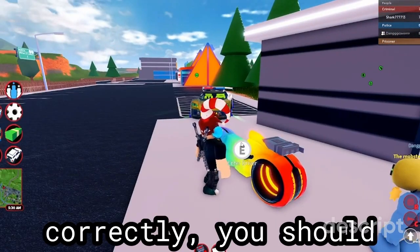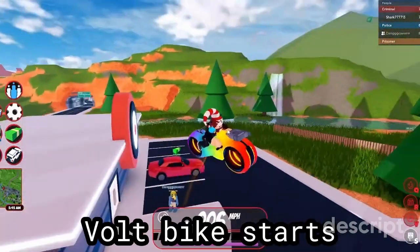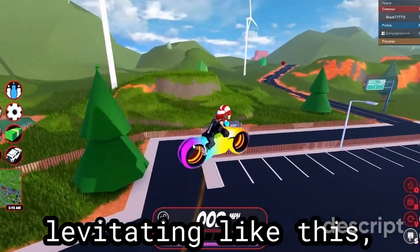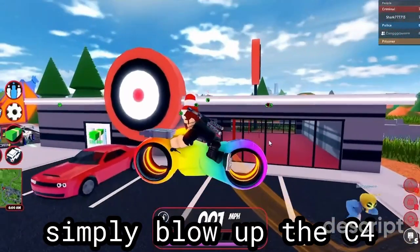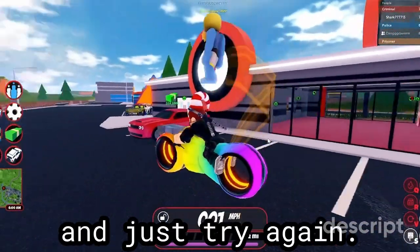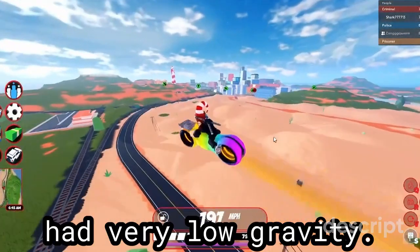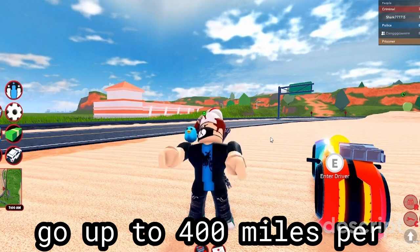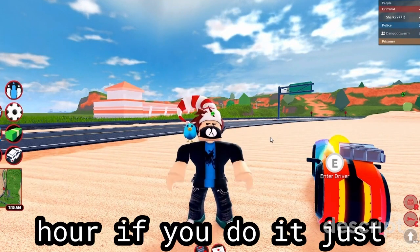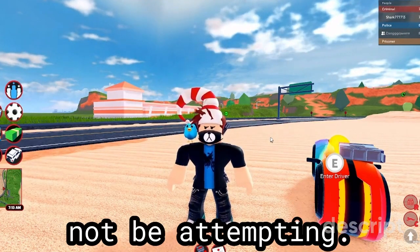If you did this correctly, you should hop on your vault bike, and if your vault bike starts levitating like this, you did it correctly. If that didn't happen, simply blow up the C4 and just try again. Now you can bounce around the map as if you had very low gravity. A bonus feature of this is that you can go up to 400 miles per hour if you do it just right, which I will not be attempting.